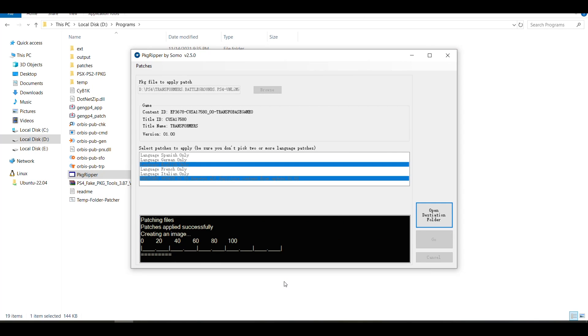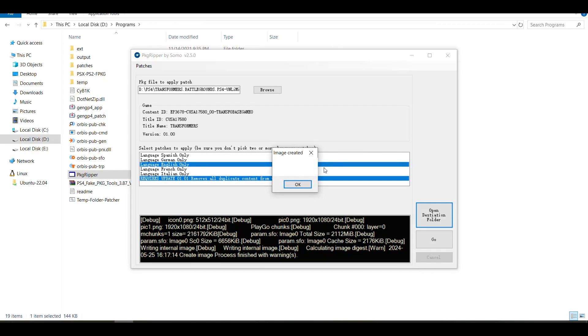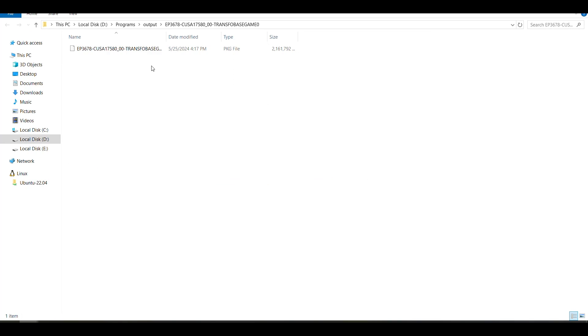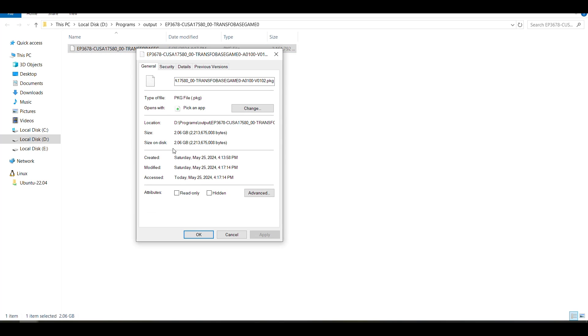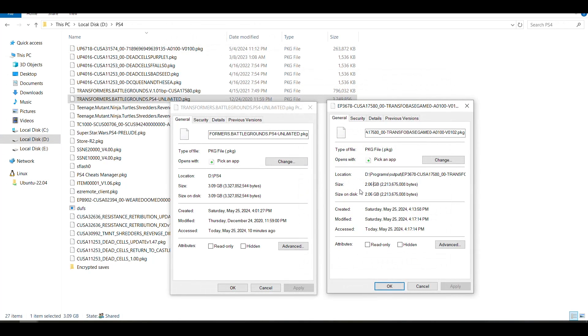Now we're just going to let it generate a fake package. Once it's done, the image has been created. When I click on open the destination folder, we're going to check the size of this package file, which is now around 2.06 gigabytes. Let's check the original fake package, which is 3.09 gigabytes.